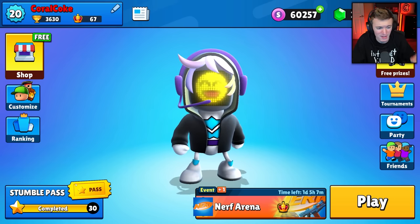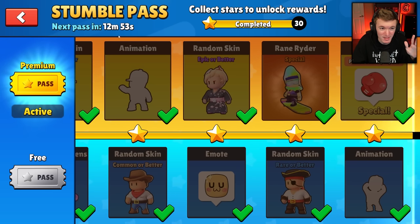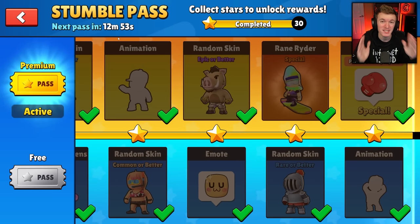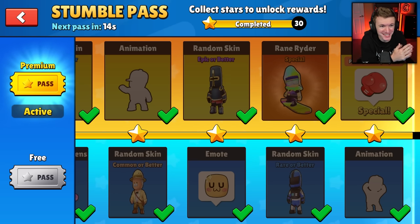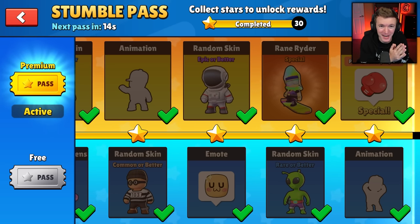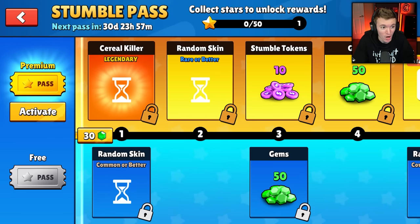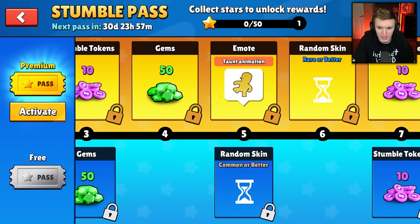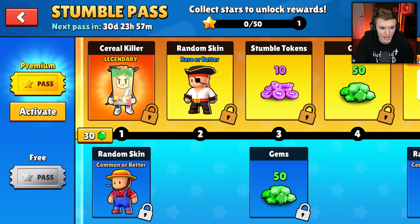We're checking out the brand new stumble pass. You're probably thinking, why does it say completed already? The new stumble pass doesn't come out for another 12 minutes, but I'm going to skip ahead so you don't have to wait. It's currently 5 AM — I stayed up so late to make this video. Here we go, four seconds — and new stumble pass! Wait, why can't I see anything? Everything is an hourglass — what the heck?